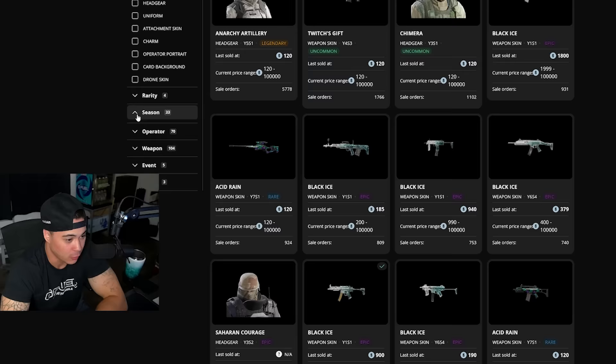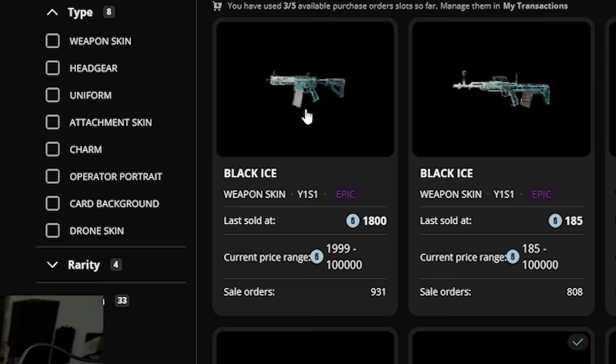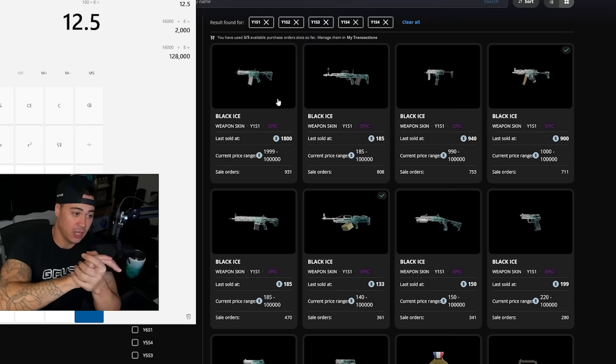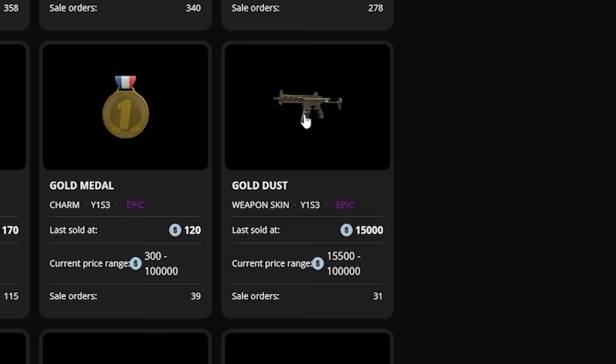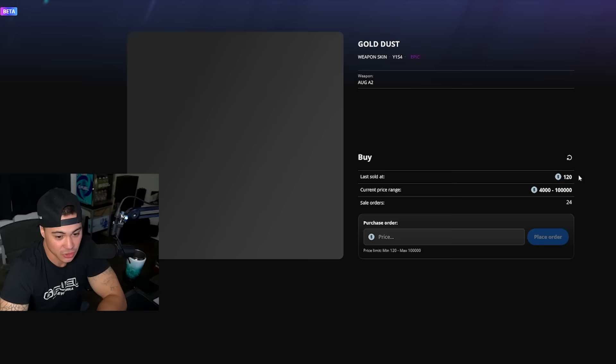We're going to go straight into only the Year 1 stuff. R4C Black Ice, about 2,000 R6 credits — current price range is $19.99, so one eighth of that, a hundred bucks divided by eight, it's about $12.50. You can see how cheap some of the others are, like the Glass Black Ice at 185 R6 credits. Gold Dust skin, 15,000 R6 credits — that's a little less than a hundred bucks. A Year 1 Season 4 AUG for IQ — last one sold at $120, but the current price range is 4,000 R6 credits.